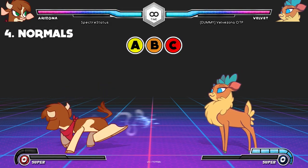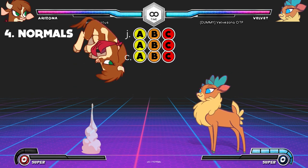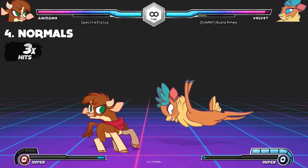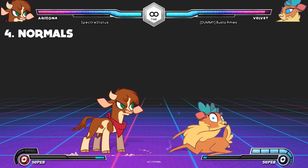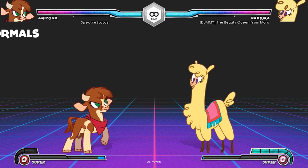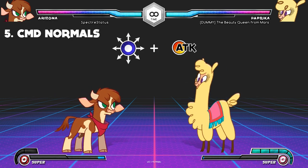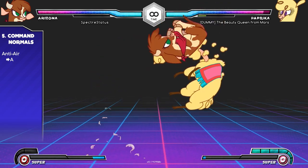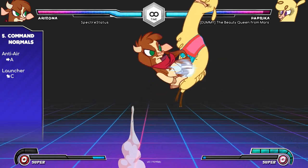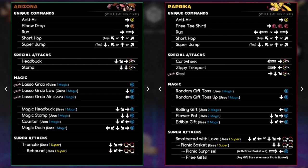Press one of the three attack buttons to execute a normal attack. If you use a normal while crouching or jumping, the attack will be different. In general, if your opponent is standing, attack with crouching normals; if your opponent is crouching, attack from the air or with standing overheads. In addition to nine regular normals, every character has two command normals, performed by combining an attack button with a simple directional input. Forward and light produces an anti-air, a quick attack effective against airborne opponents. Down forward heavy executes your launcher, a slow attack that sends your opponent into the air. Some characters have additional command normals, which are shown on their command list.